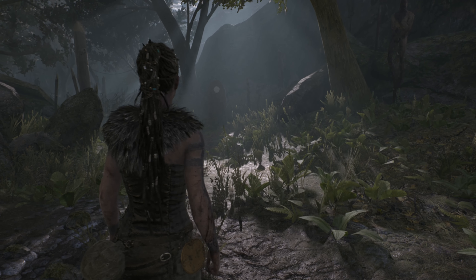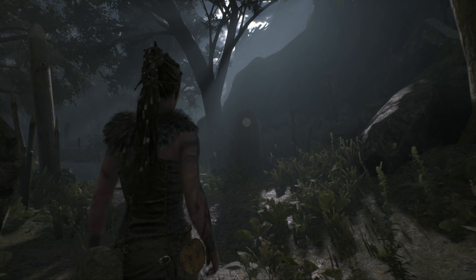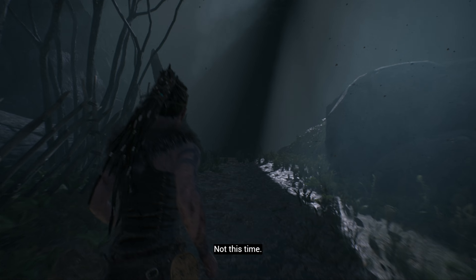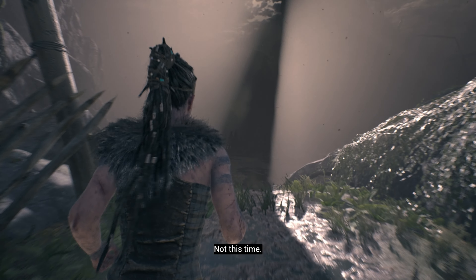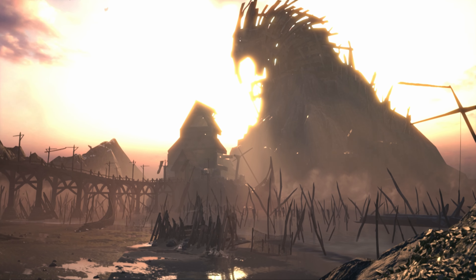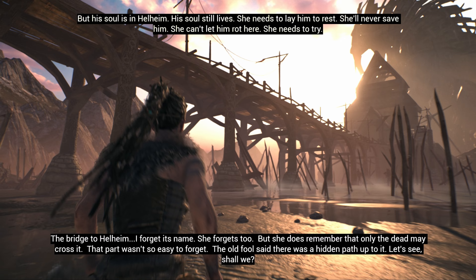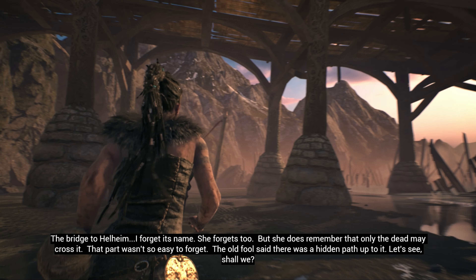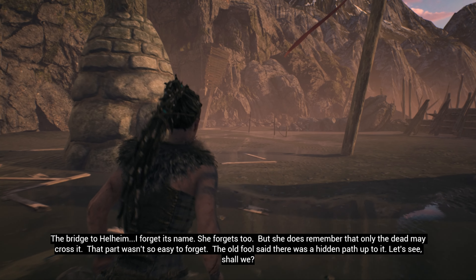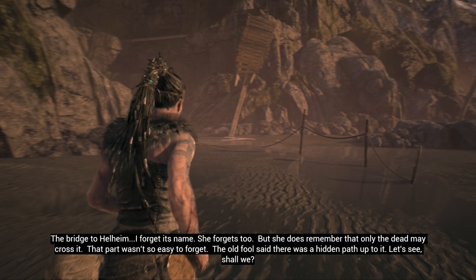After the intro cutscene ends, follow the trail ahead. After a while you will reach a beach. From here follow the way that leads under the bridge and past it. Follow the trail up the mountain until you reach a little mineshaft.